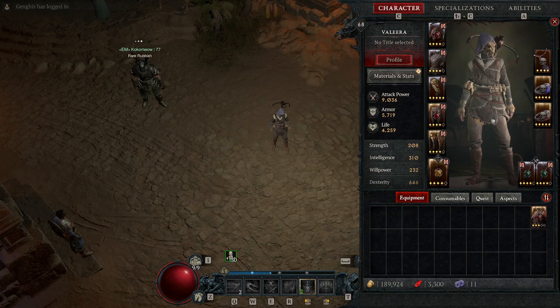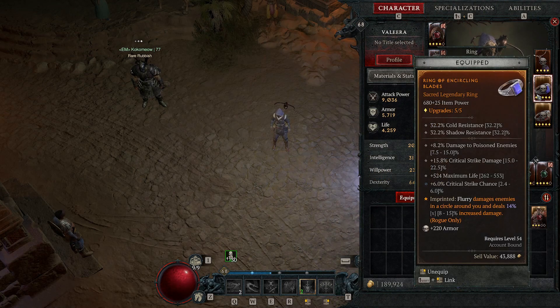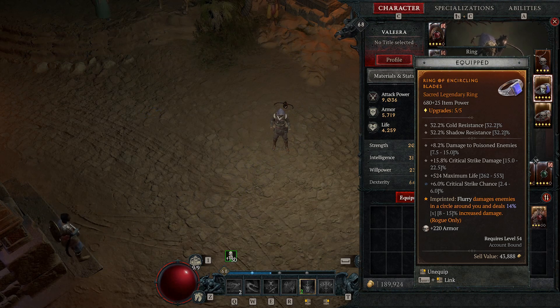Let's start with the most important part. You want your Flurry Aspect — you can get it very early from dungeons. This makes your Flurry cast in a circle around you, not only in front of you. The damage on the aspect itself is not the most important thing. I put it on a very nice ring. With this build you usually want maximum life because you are very squishy. On rings especially you want critical strike chance and critical strike damage. Here I also have damage versus poisoned enemies, which is quite nice.